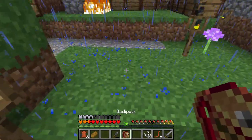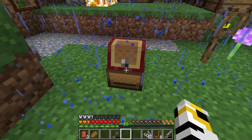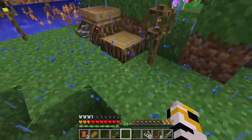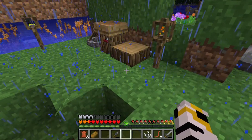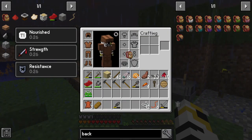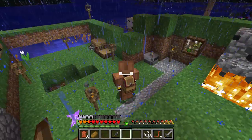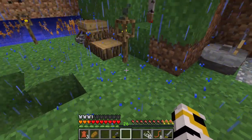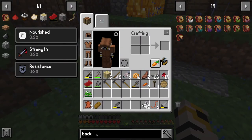We've got a backpack now - I can never remember the controls. You can put it on the ground, or you just whack it to pick it up, and I think you can put it on your back. Oh there it is - hey, there we go! We've got a backpack. We don't need it right this second, but when we go traveling it will be useful.